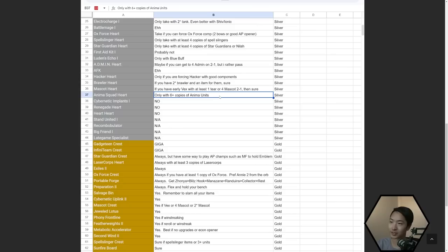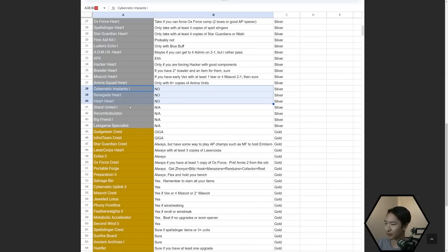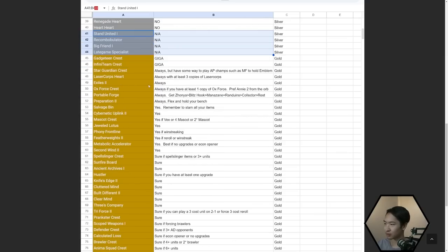Anima Squad Heart could be something like a Silas 2 and Nasus 2, or two Silas, two Nasus, two Jinx. Cybernetic Implants, Renegade Heart, and Heart Heart — just no on those, they're pretty weak right now. And then these other silver augments you can't get on 2-1, so we'll skip those.